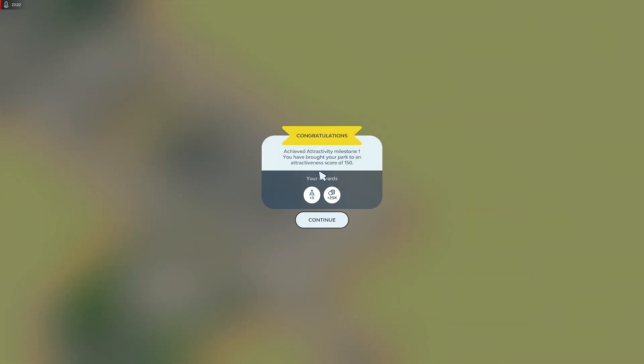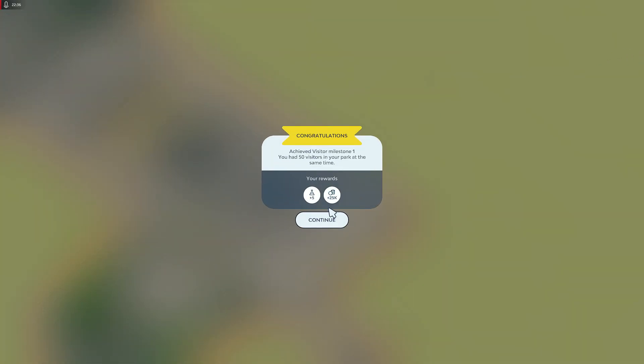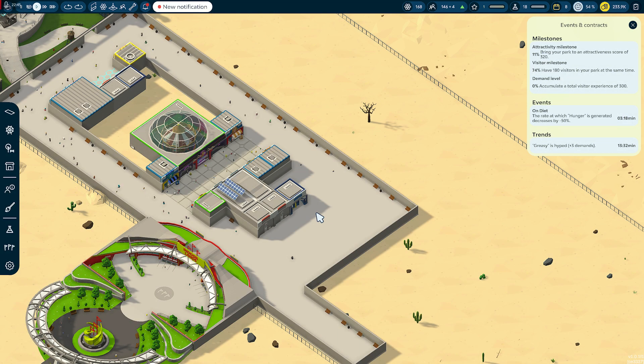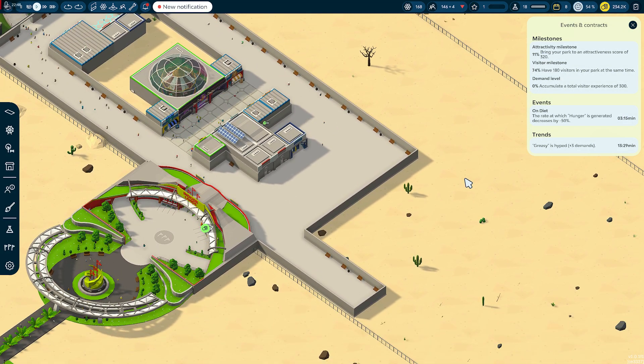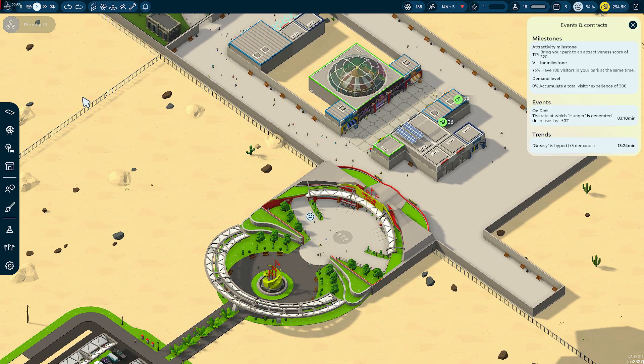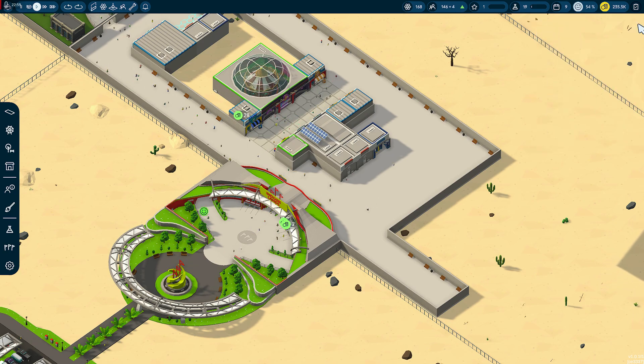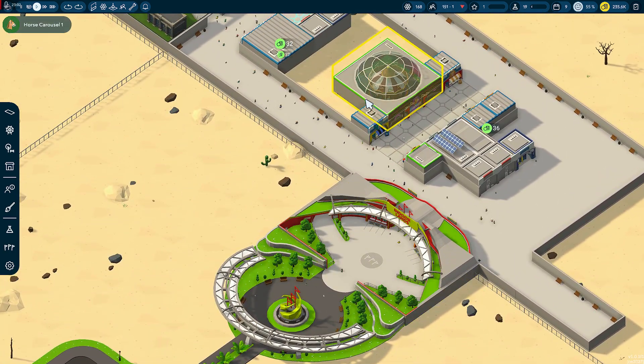Once we click on that — congratulations, achieved a trinity. You've brought your park to an attractive score of 150. It's going to give us 25,000 plus five days, and another 5,000 — 25,000. One new research available. That is pretty good. So far the game has not crashed, which I'm happy about. But we need to unlock more. That's going up pretty quickly.